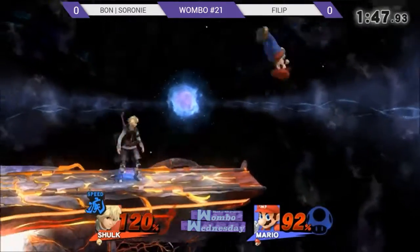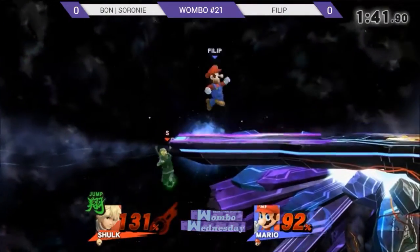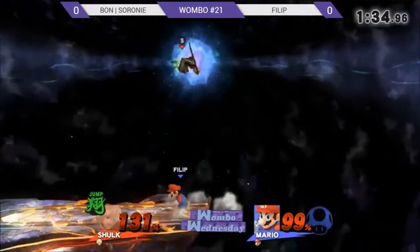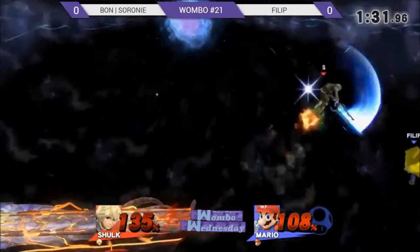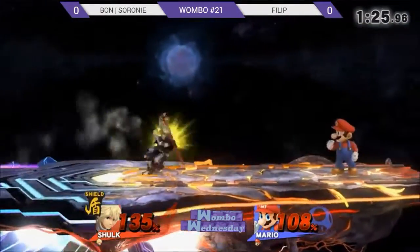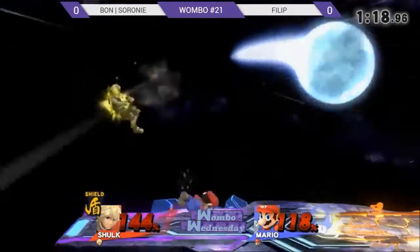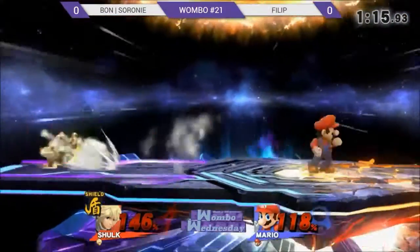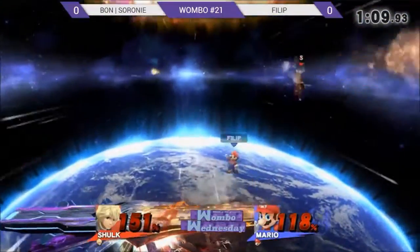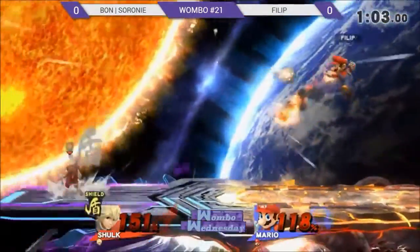A nice back air — this is a really tight match. She's in Jump Monado so she can get the kill. She baits the air dodge but doesn't get it. It really looks like Cerrone is trying to look for the air dodges — she sees them coming but just doesn't have enough range. Dash attack and that's Shield Monado too — dash attack can kill! Very good awareness from Cerrone not getting back aired right there, that might have been her life.